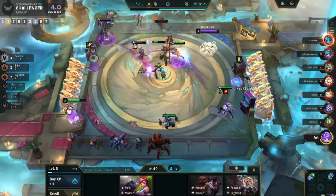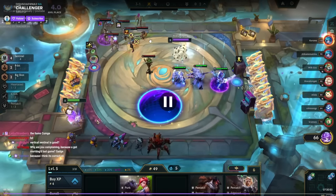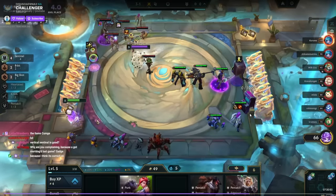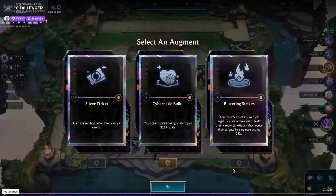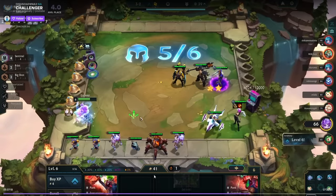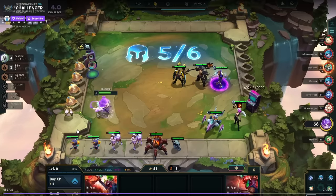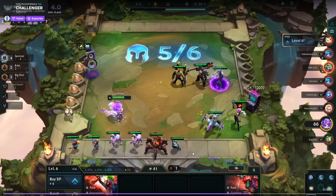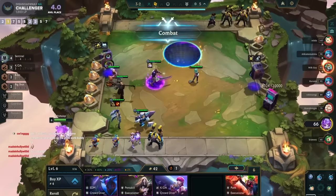It's actually easier to be stronger in stage three when lose-streaking than win-streaking. Number one, the one-costs aren't that strong so you're not punished for not having them. Number two, you'll usually have better items than everyone since you got carousel priority. For example, this guy has Sunfire Cloak and can't really make anything useful, but I have Red Buff and IE because I got the sword on carousel. I level and think it's close between Bulk Up and Silver Veil — I go Bulk.